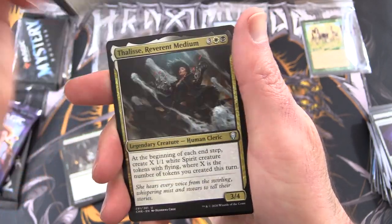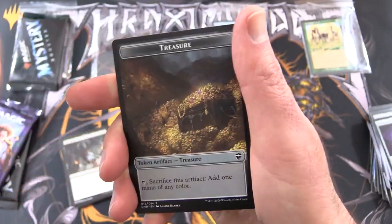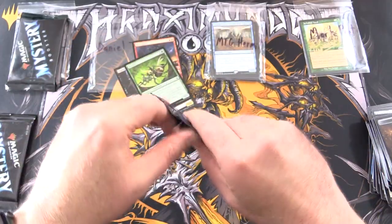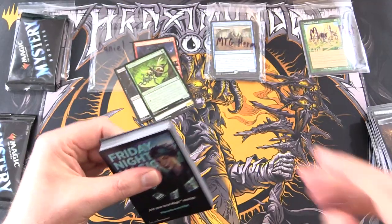I think Nadir, Agent of the Dusknell up next. Solis, Reverent Medium, Foil Fertilid, and Treasure. No Monarch token there. Alright, one more chance to become the Monarch — or the Vampiric Tutor or something else. Let's see.